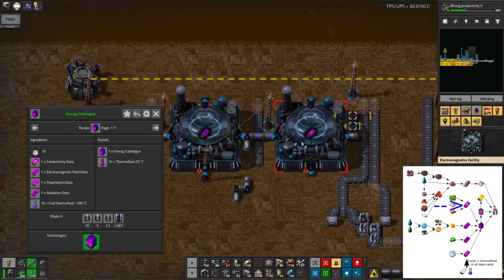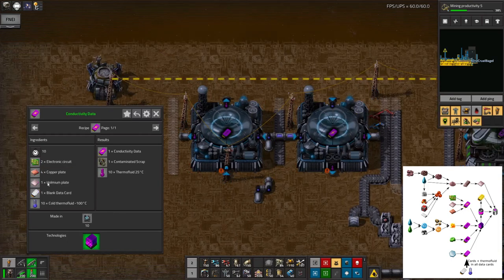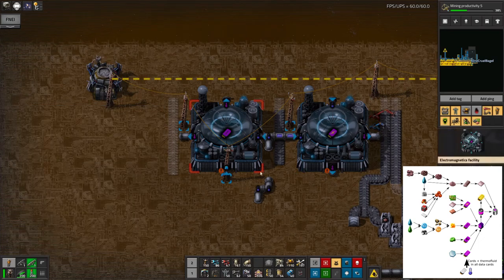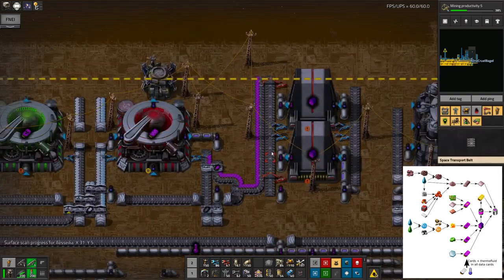Over here we've got the conductivity data and the electromagnetic field data. For conductivity data, we're feeding in some fairly simple things — green circuits, copper and holmium, and the data cards of course. The way I'm setting this up is that they're both going to output onto this belt, and then we'll wind that through here and up this way, and feed it onto this one. So all four of the data types will be fed in here.